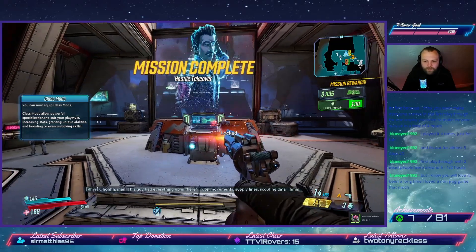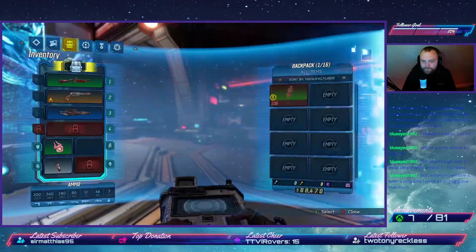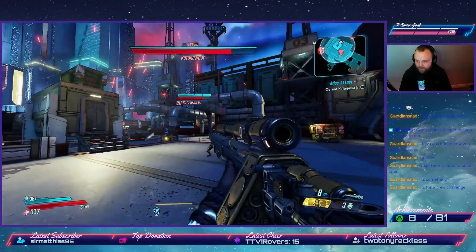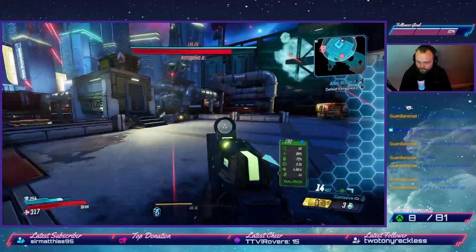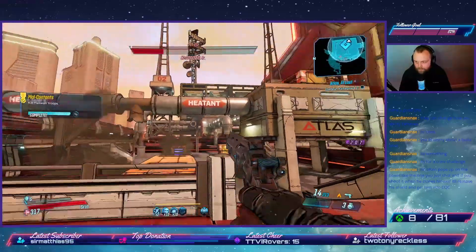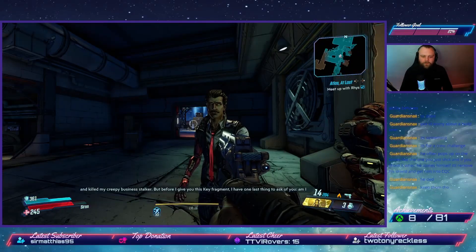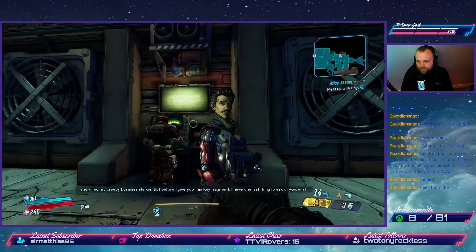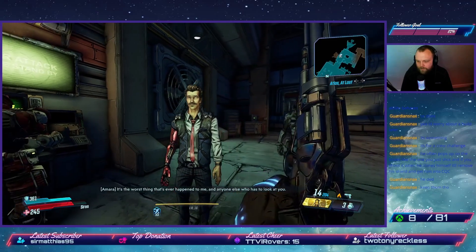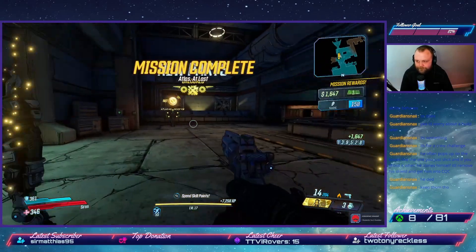Returning to Promethea, we speak to Rhys to get another vault key fragment, before Promethea is attacked by Maliwan forces. Fighting through waves of enemies, we reach Katagawa, CEO of Maliwan, and face off against him. This boss fight is challenging because he creates clones of himself, and with the underpowered weapons we have, making sure we hit the right clone is quite tricky. Once defeated, we must make the biggest decision in any Borderlands game: whether or not we like Rhys's mustache.